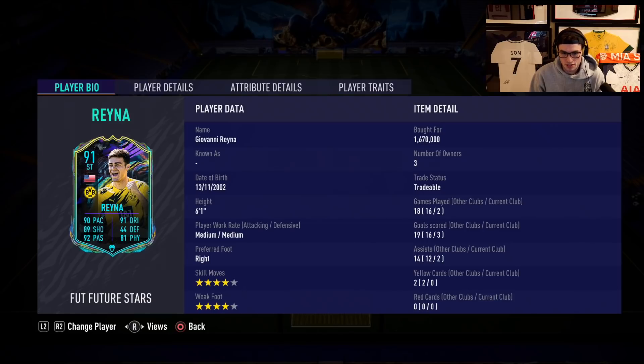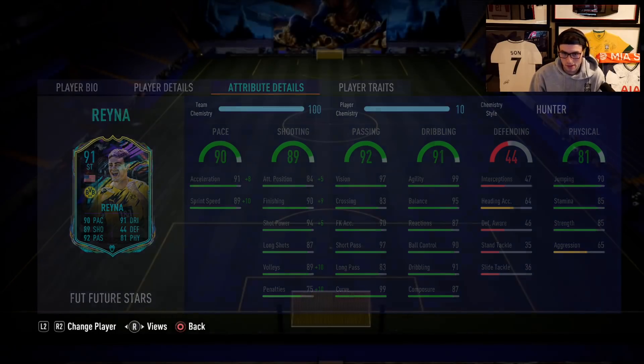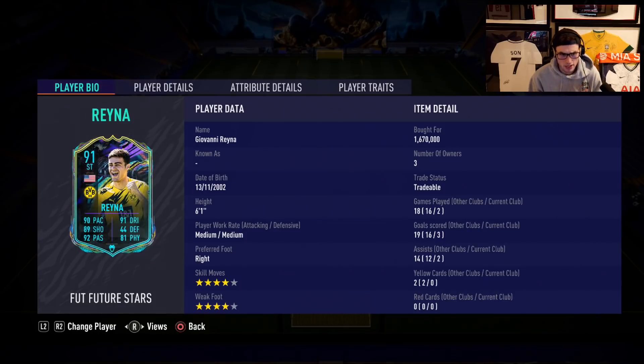One thing to consider is that he is 6-foot-1, so no matter how good the dribbling is, that height may limit how he feels. But he's got incredible short passing and just really good stats overall. We're going to give him a Hunter to boost the acceleration, sprint speed, attack positioning, and finishing. We can play him as a CAM or as a striker, so there's a lot of variety with where we can play him.